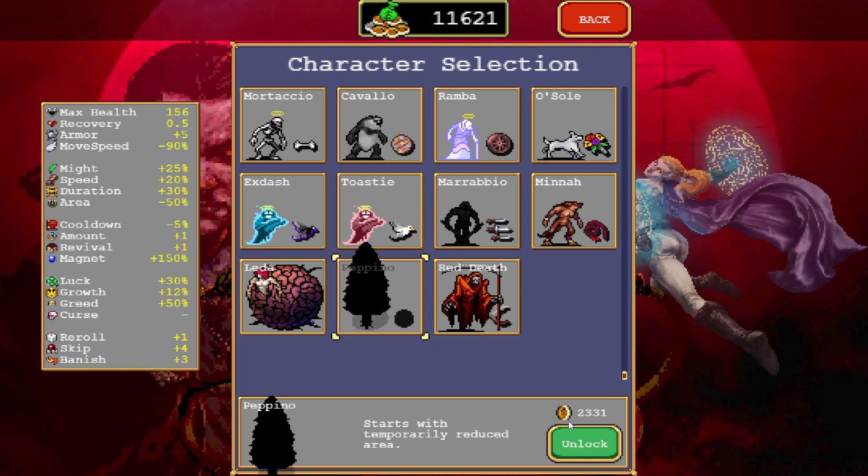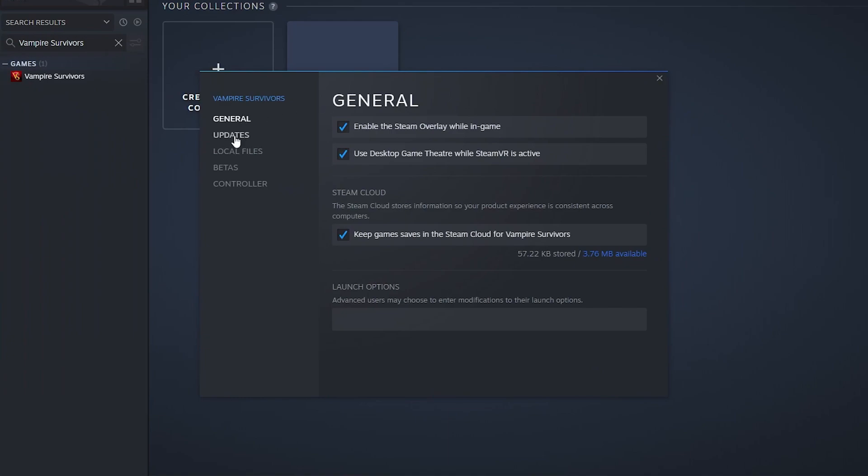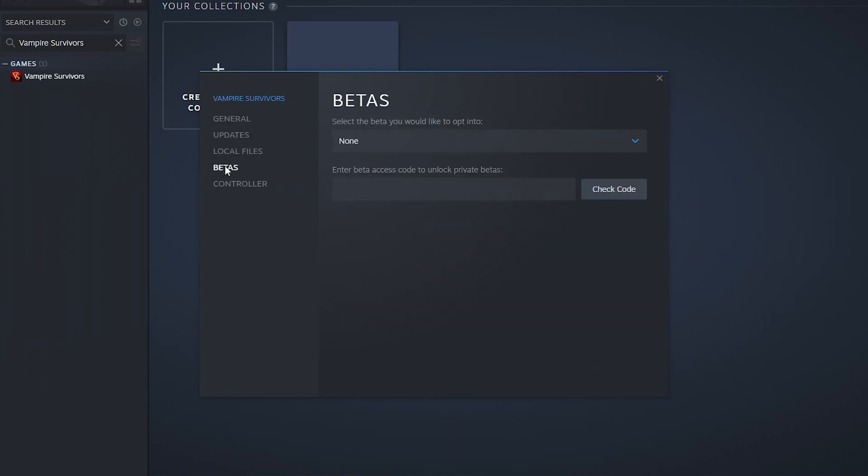Note that as of the making of this video, Pepino is not yet in the official game version. So to be able to unlock and play with him, you will need to right-click on the game in your Steam library, open Properties, click the Betas tab, and then select the public beta version. After that, the game will do a quick update and after you launch it, you will be able to unlock Pepino.